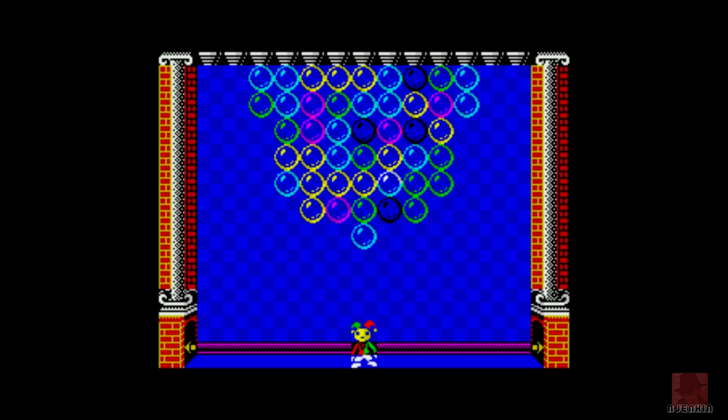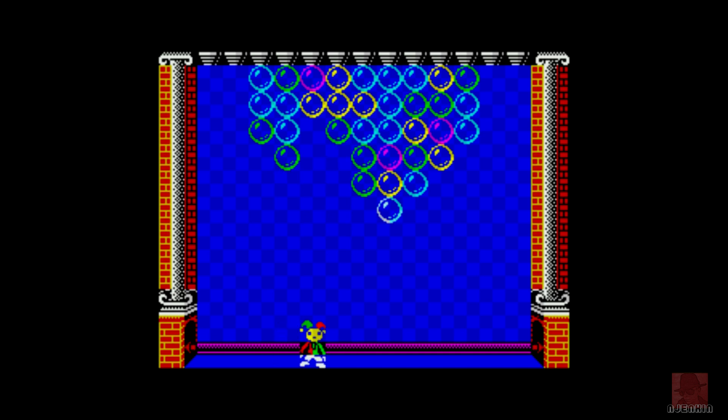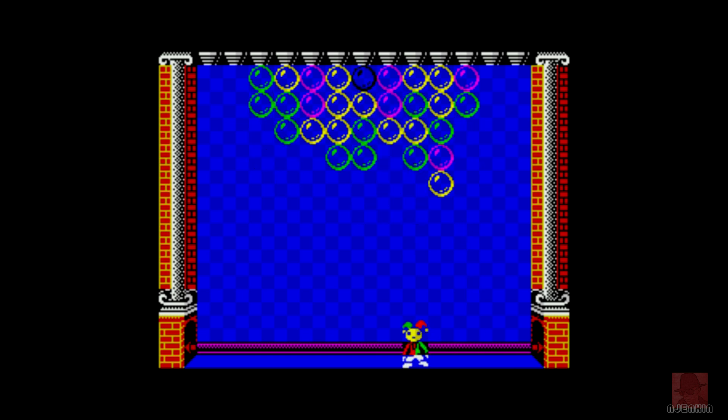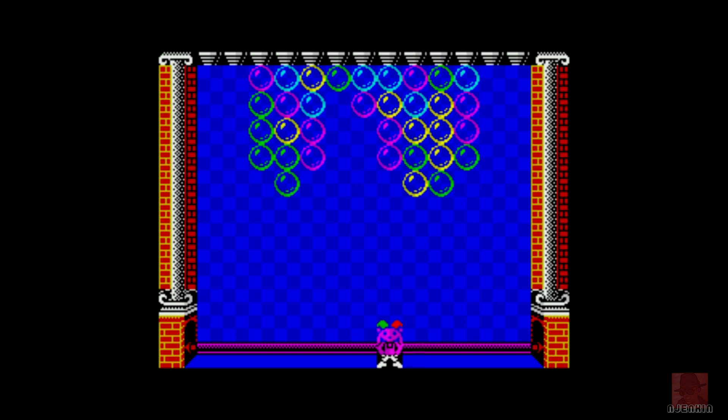I'm this jester down the bottom, and we have to get three of the same colors in a row. By pressing down, we can get a bubble towards us and then put it back up again in the right area. Getting three in a row causes them to vanish, along with ones next to them. The bubbles gradually come down the screen — if they run out of screen, you're dead.